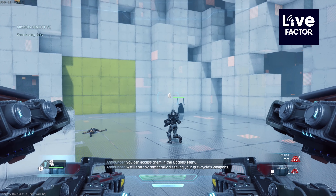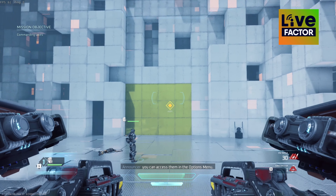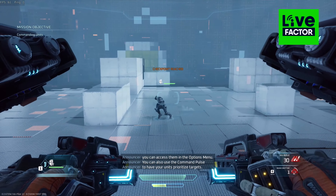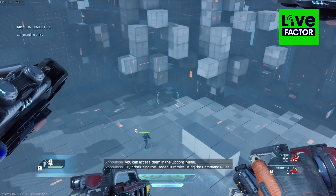Let's move on to unit combat training. We'll start by temporarily disabling your Grav Cycle's weapons. You'll need to work with your unit using only the command pulse. You can also use the command pulse to have your units prioritize targets. Try prioritizing the target dummies using the command pulse.